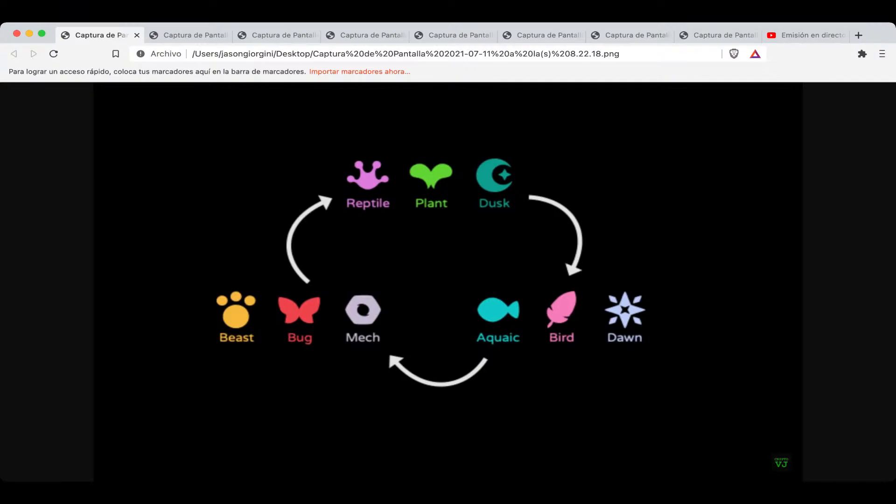Estos matan más rápido a estos, y estos matan más rápido a estos, y estos matan más rápido a estos. Entonces, ¿cuál es la lógica? La lógica es tener uno de cada uno. ¿Por qué? Porque estos son de defensa, estos son de energía y de poder, y estos son de rapidez y de ataques-poder. Entonces, si tienes uno de cada uno, tienes un equipo balanceado. Sin embargo, hay varias estrategias.